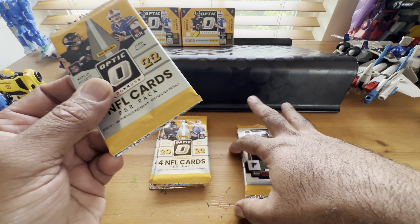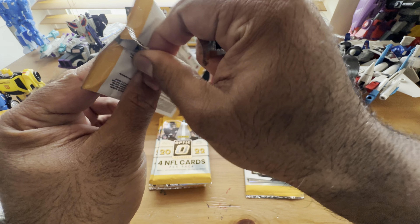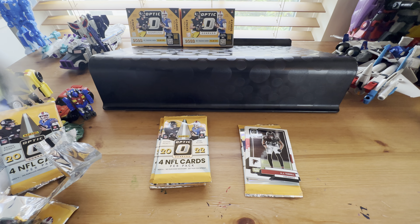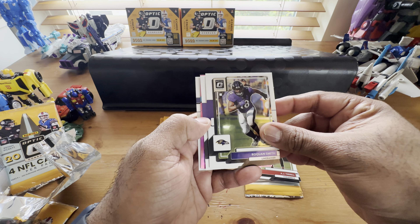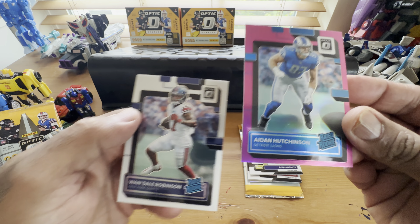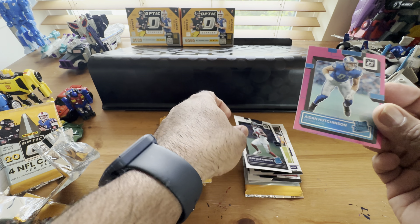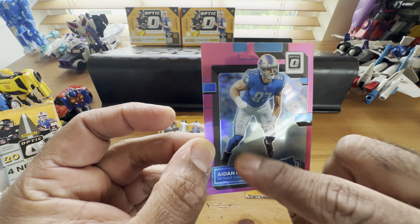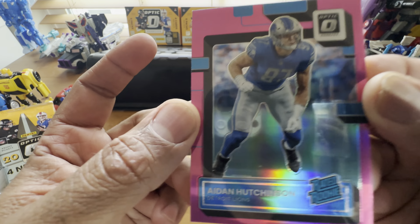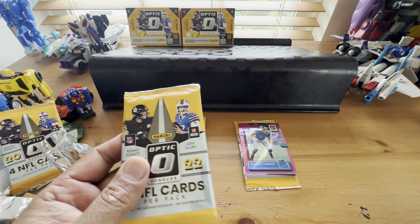Off to a bad start - it's like going 0-2 trying to hit a home run, or two foul balls. We got Roquan Smith, Justin Jefferson, the pink is Aiden Hutchinson, and a Wandale Robinson - he's going to have a great year, he was injured prematurely last year. So the Aiden Hutchinson pink - that's a good card. Best card so far, four more packs to go. I know there's a downtown in one of these packs.